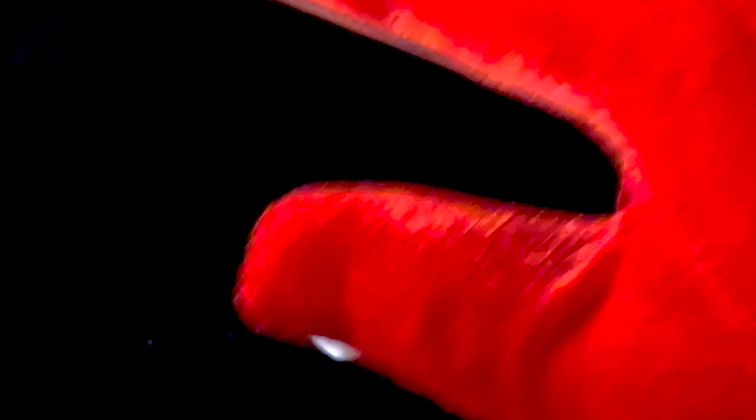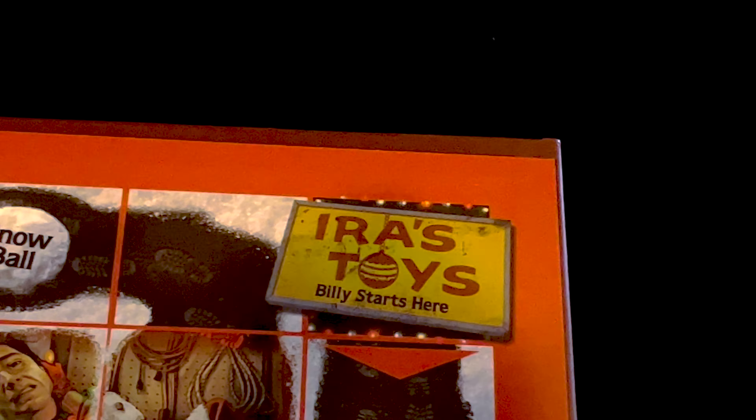Snowball time. Each player gets three snowballs, and they represent your lives in the game. Next, place Billy, our killer Santa, on the Iris Toys space on the board.